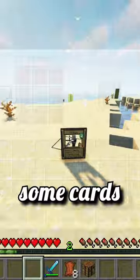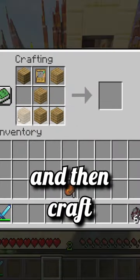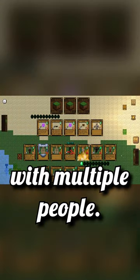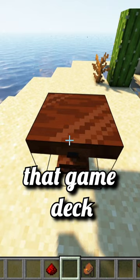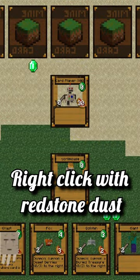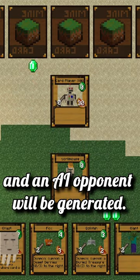After you have collected some cards, you need to firstly create your deck, fill it with cards, and then craft the game block. This is intended to be played with multiple people, but no worries if you can't afford a server or don't have any friends to play with. Normally two players need to click the game deck with a right click; however, in case you are playing solo, right click with redstone dust and then with the game deck — an AI opponent will be generated.